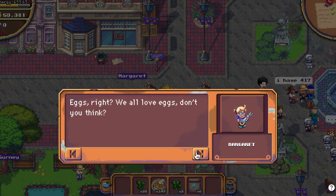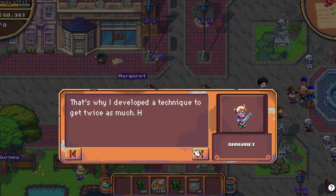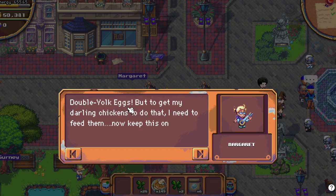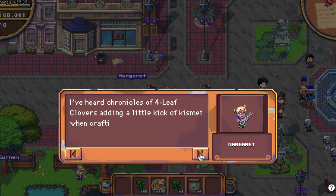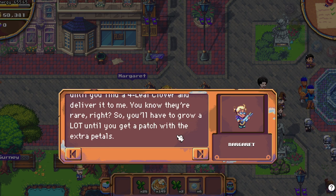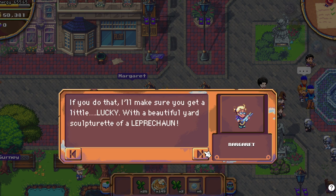She will give us some alpha — listen to what she says: double yolk eggs. We need to feed our chickens the 4-leaf clovers to get double yolk eggs. It is not yet in the game, but I am sure they will be very useful in the future. Or maybe we will need them to feed our pets.